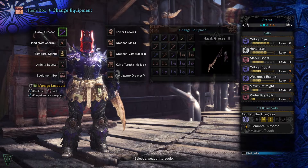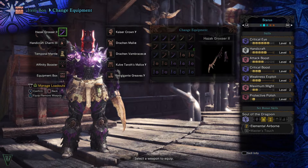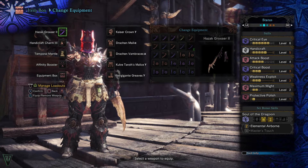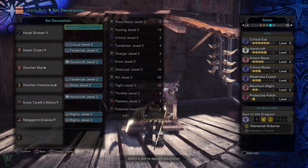I made this set because I know some people would like to mix up their 100% affinity sets. This set requires no expert decorations, but is a little steep with the others, requiring two handicraft decos to hit level 5 and a host of other rare decorations.